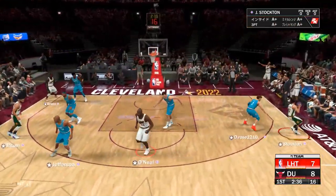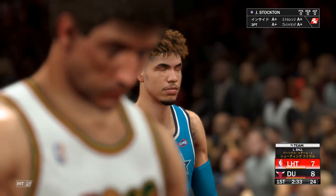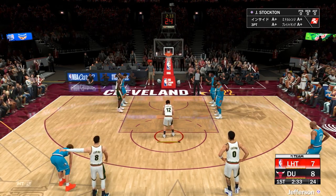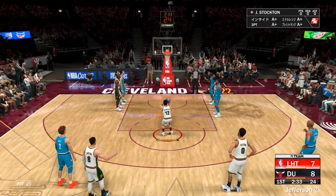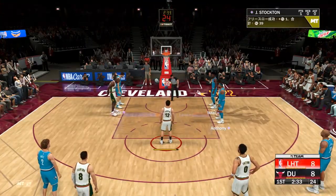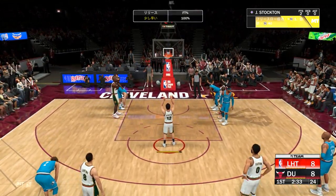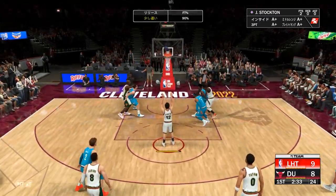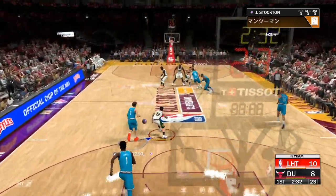He just rises up and throws it down hard with one hand — that is such a go-to move for him. He holds nothing back on those. Here's Stockton, lets it go from deep. Oh my, came close to a four-point play. He'll head to the line for three free throws. Good defensive intensity, but you have to stay in control always. And he hits the first, good on the second, and he nails the third. That's what he does — rock solid at the line.